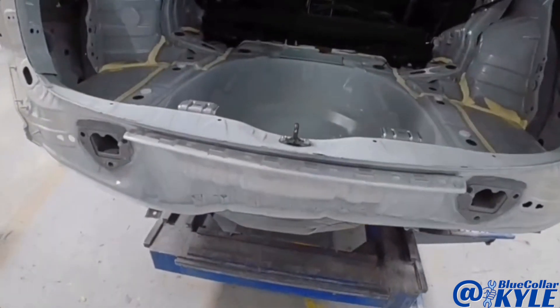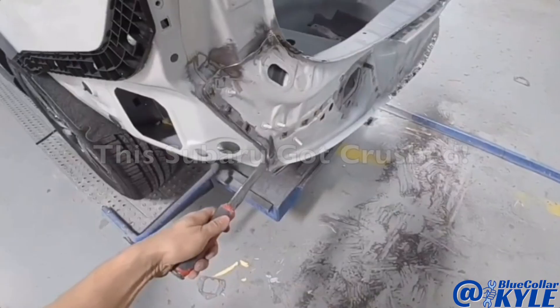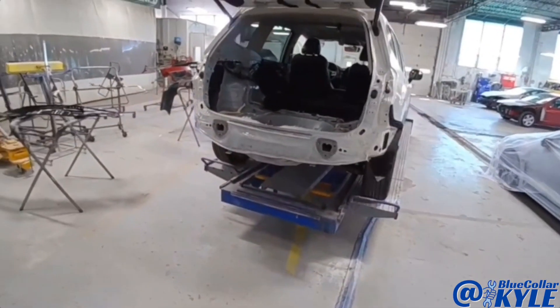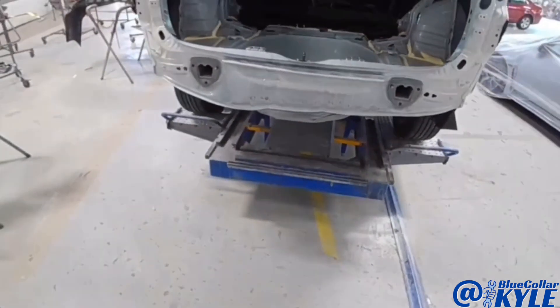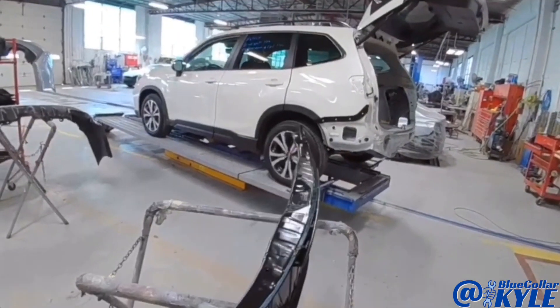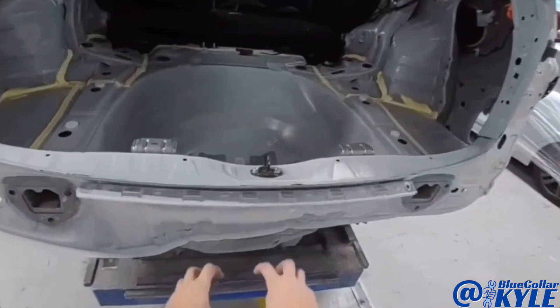I have a Subaru Forester here. This one got hit down low in the rear body panel, and this is all crushed all throughout this area. So this is going to get a new rear body panel, which I have right here. However, first I'm going to grab it and pull out the damage.